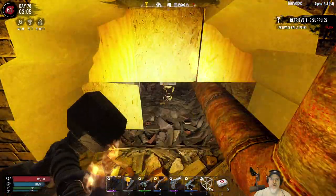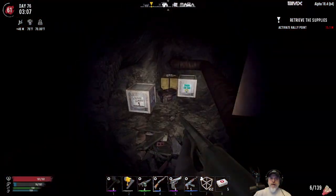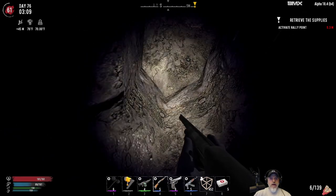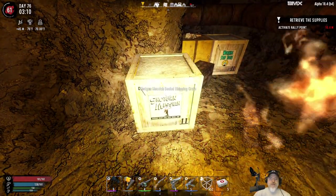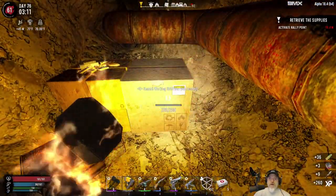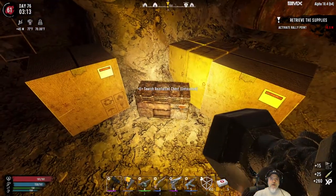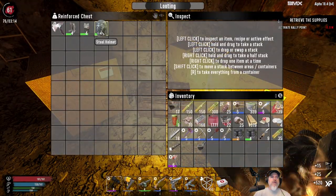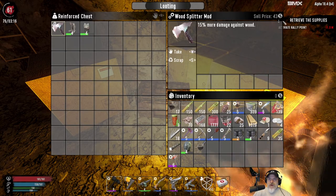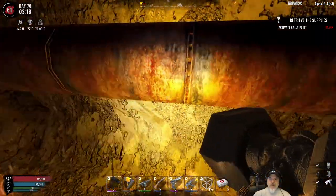Looks like we found the fat loots — it's right by this pipe, so I wonder if that pipe is actually a clue. Let's look at the fat loots first. We'll take all of that. We got a nice steel helmet and the rest is iron armor — I'll just sell that. I already have two of these and I think I have this schematic too. That's it for the fat loots.